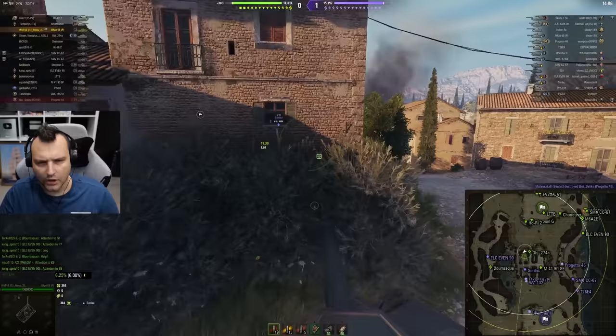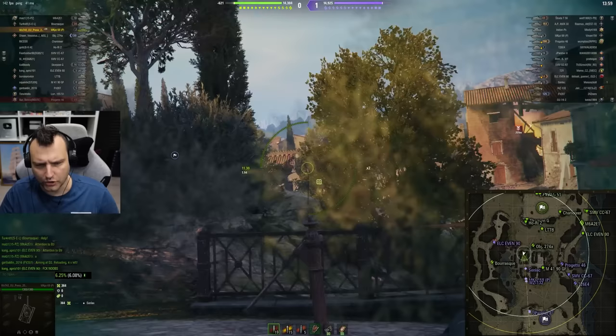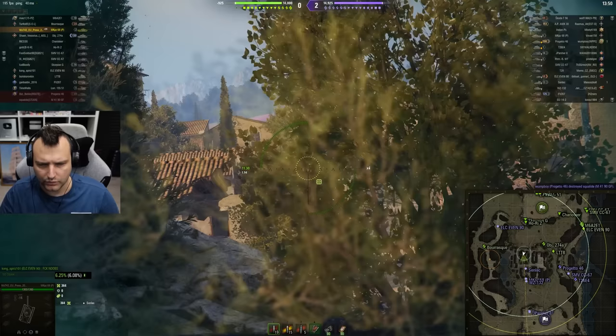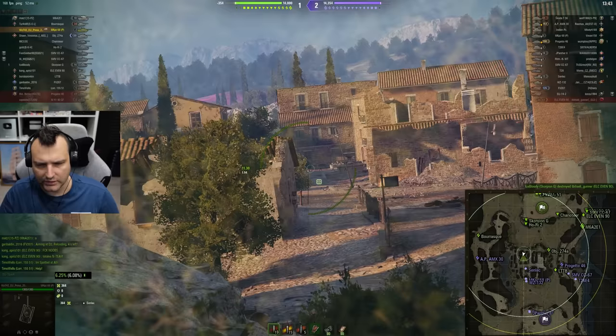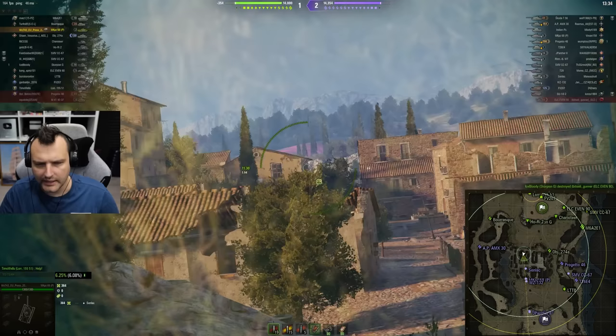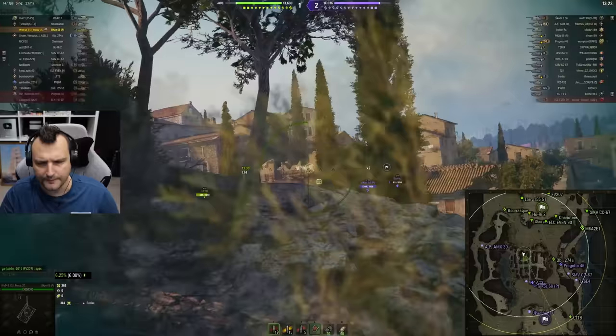Beautiful shot to the side of the Chieftain — 400 alpha damage feels nice. You can't say 400 alpha is lackluster. Although DPM wise it is no bueno. If I have a choice to play with the 1-2 TM or this tank, I would undoubtedly go for the 1-2 TM. Even though I remember when the 1-2 TM came into the game I despised it because of the DPM.